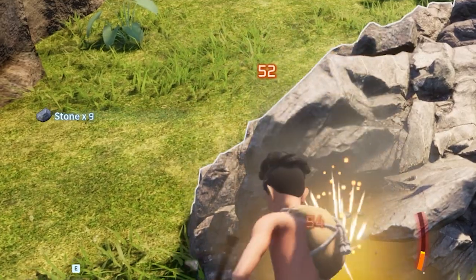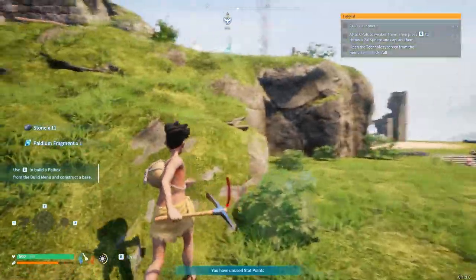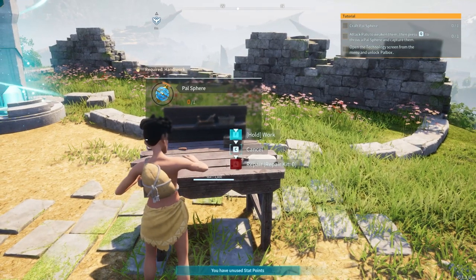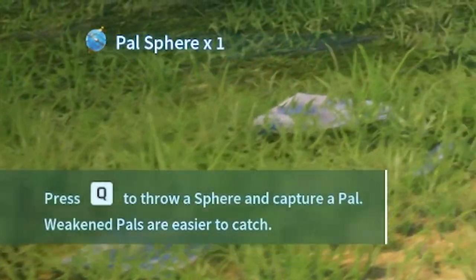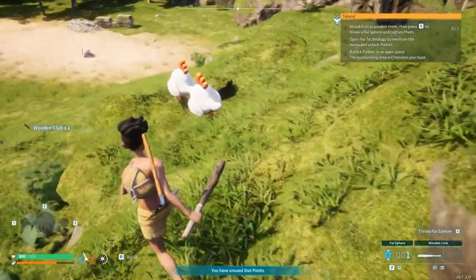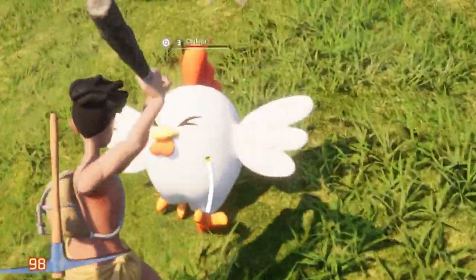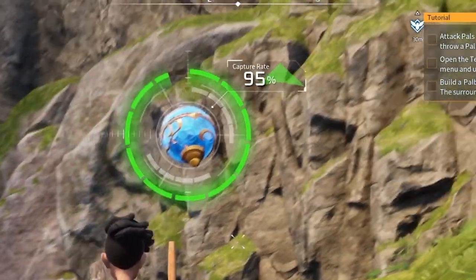Now I can build the pokeball — I noticed they had question marks above them, I wonder why. I'm gonna build this sphere and try to catch a little partner. Press Q to throw a sphere to capture a pal — weakened pals are easier to catch. I want one of these chickens because I killed that other one and I feel bad. This dude's level three so let's go with him. Hit him! 95% capture rate — oh yeah!